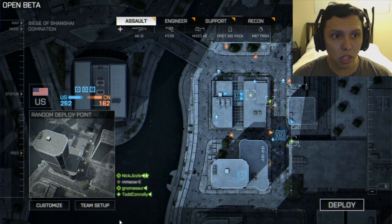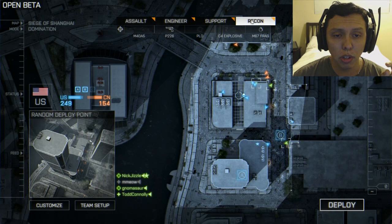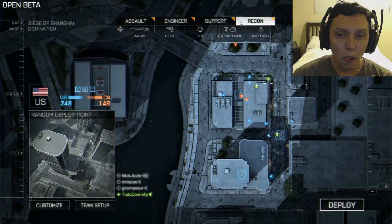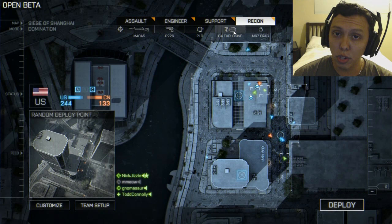First thing off the bat, as you can see on the screen here — brand new map area, brand new user interface. I actually really like this and prefer it. It's really easy to get through and choose. You've got your basics up here: Assault, Engineer, Support, and Recon. One little thing I noticed right off the bat — for those of you who have played Battlefield 3, the support class isn't the one carrying the C4. It is actually the Recon class, the sniper class now, that does that.